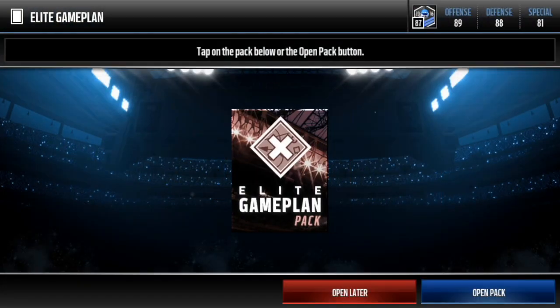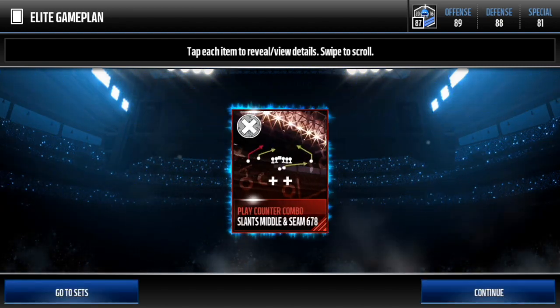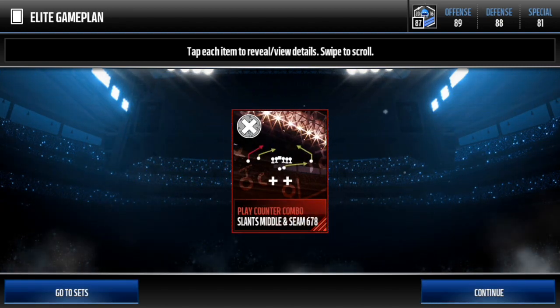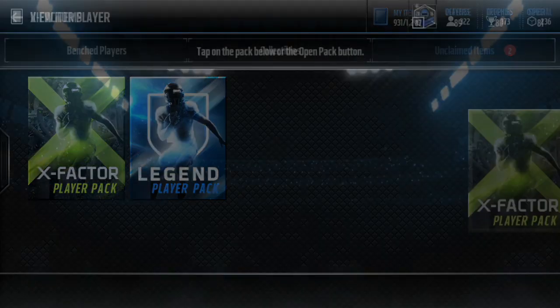Let's do the elite game plan pack, then we'll do x-factor and save the legend for last. Elite game plan pack - let's just pull a unit, or we can pull a Slants Middle. Seems seven six seven eight - that could be decent. We'll look up the price in a little bit.